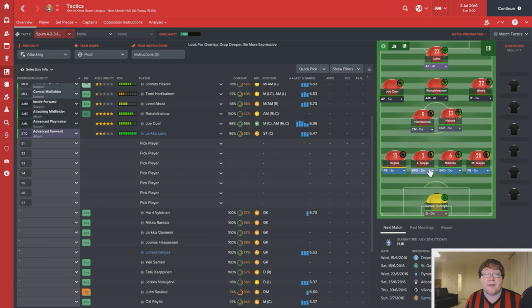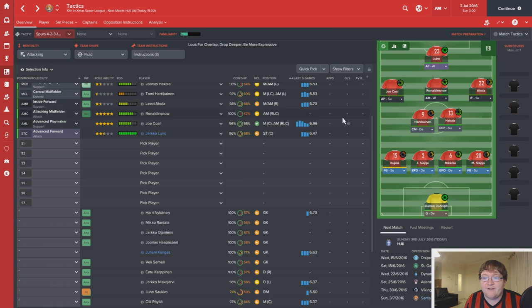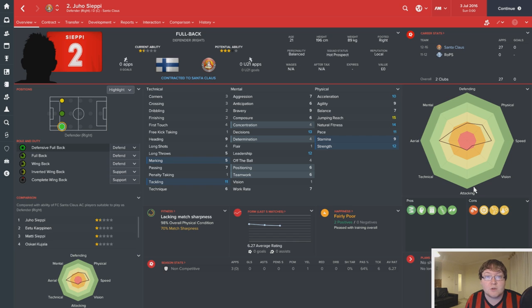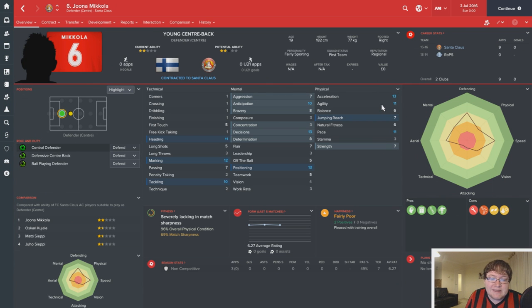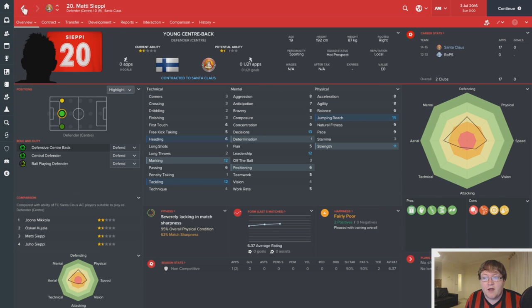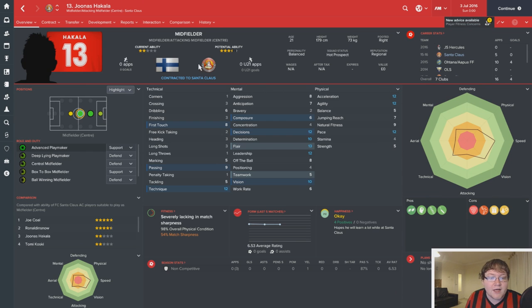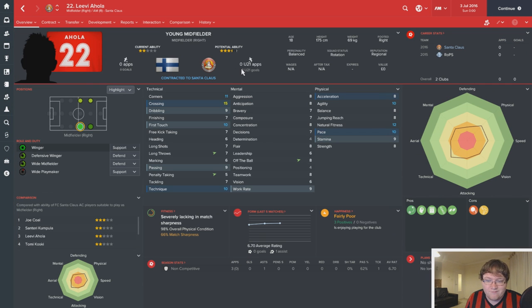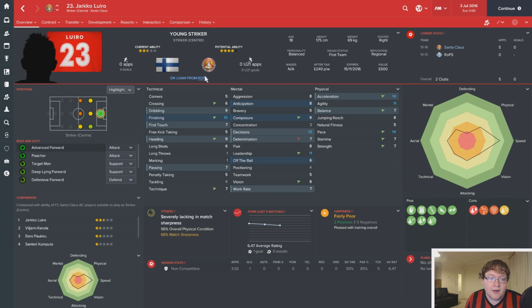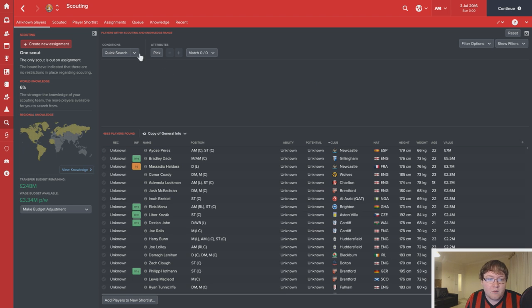Of course, we have a squad of other players who we'll be replacing over the next 24 days. At left back we don't have a proper one, so we have Kujala — I'll apologise in advance to my Finnish viewers for the pronunciations. At centre-back we have Juho Ciepi and Mikola. Then Ciepi number two at right back. In centre midfield we have Tommy, who has lovely hair. We have Hakala as our deep-lying playmaker. Out on the right, Ahola, not an ideal winger. Up top, Luiro. Now we need to pick up our new player — the value limit is £10,000 for a player with a surname beginning with A.